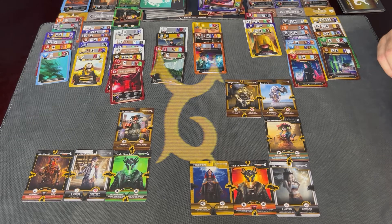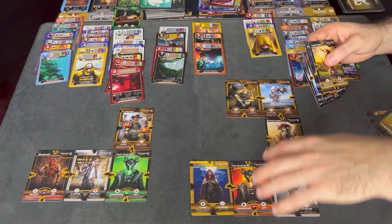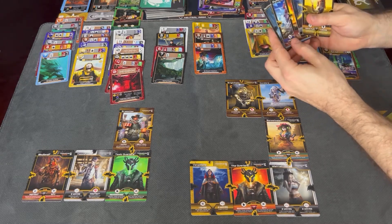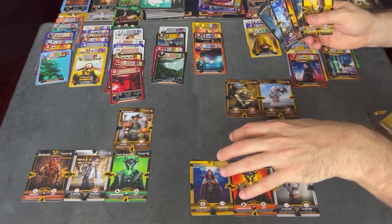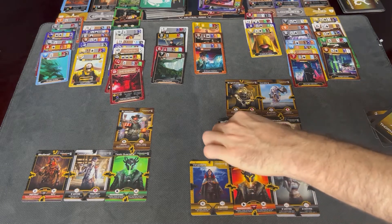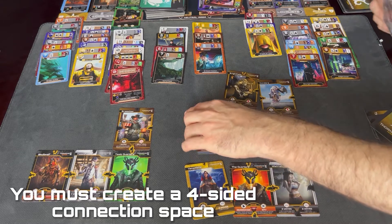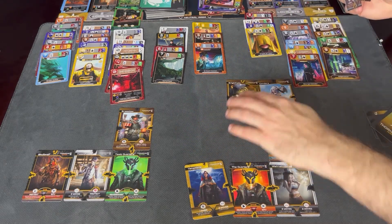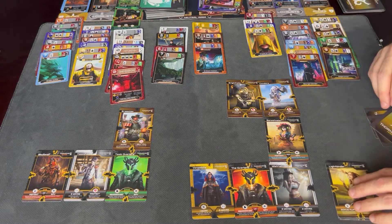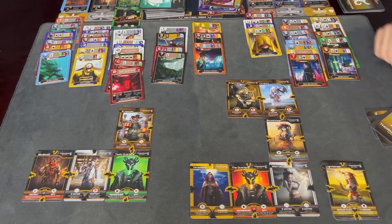Now we're going to show you how mythic cards work. You've seen the spine and the cog in action, but these cards are other cards that can be played depending on you creating the ultimate space for them to fit in. For example, if I close this up, this card will fit in the middle and it can be triggered when this occurs. These cards are shared by both players, so essentially whoever gets there first gets their pick.